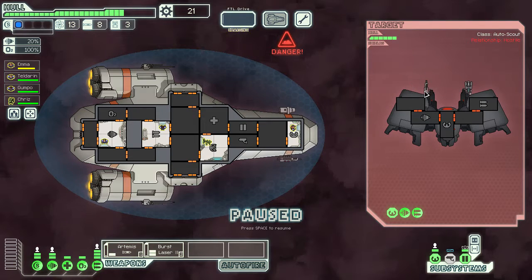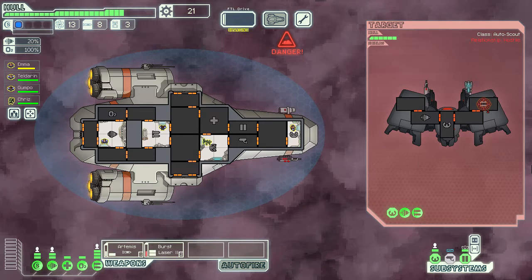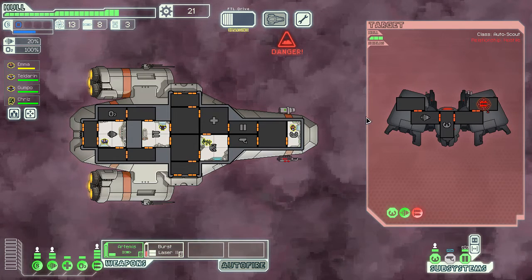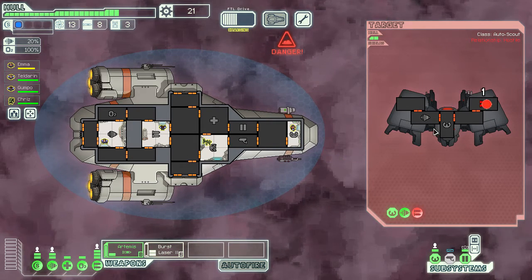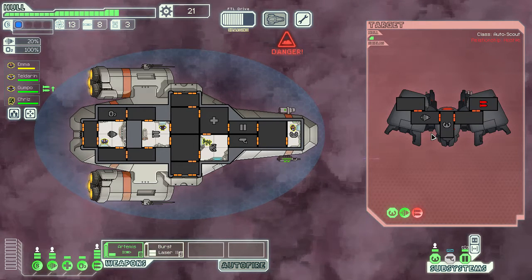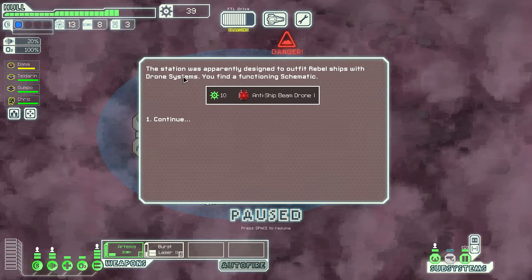This ship has an ion weapon and a burst laser, so we'll have our burst laser shoot there. Ions, when they hit, will knock shields down for a bit. We took one point of damage from their laser. Ion shots can stun individual sections — engine or weapons — but it doesn't take them offline permanently, it just locks them down for a while. The station was designed to outfit rebel drones — we find a functioning schematic for an anti-ship beam drone, which is pretty cool.